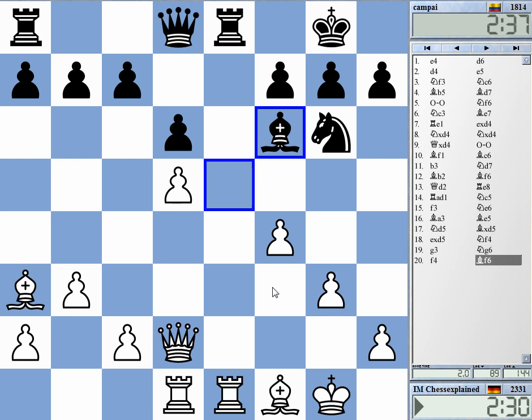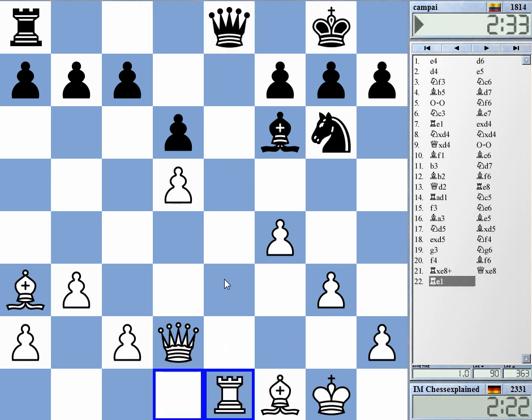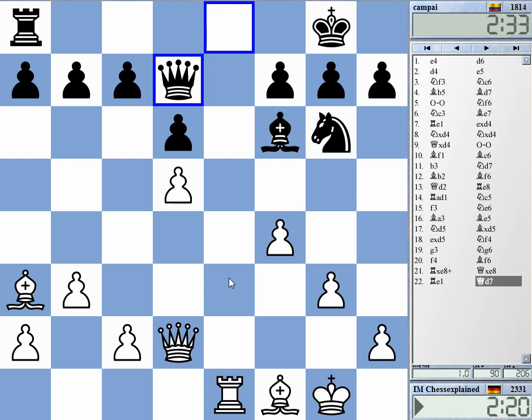What now? Maybe simply take — rook e1 check. Because of the bishop pair, I don't have any objection to trading down to heavy pieces only. But my king is a bit open, so this is something to consider, especially with queens on — this could be a problem.